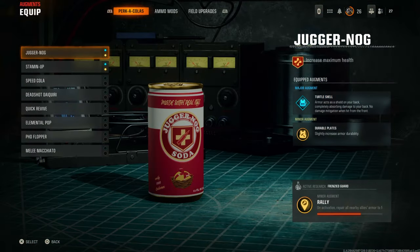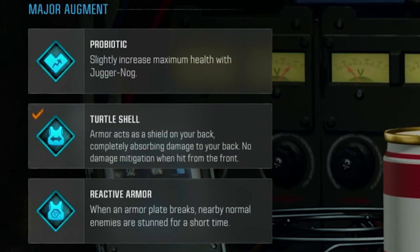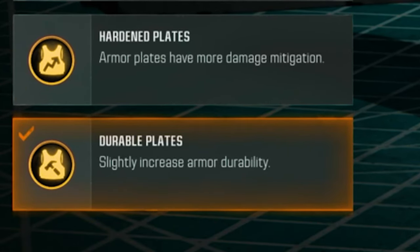To start, go to Weapons, then Augments, then Equip Augments, and come over to the Juggernaut. Make sure you've got Turtle Shell equipped, and you've also got Durable Plates equipped as well. You need those two if you're doing the god mode glitch.